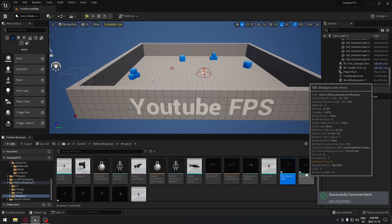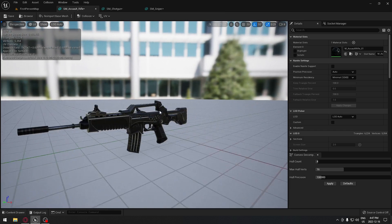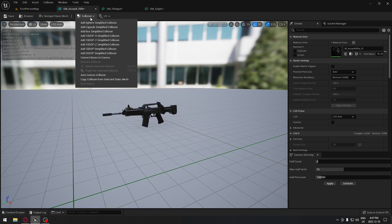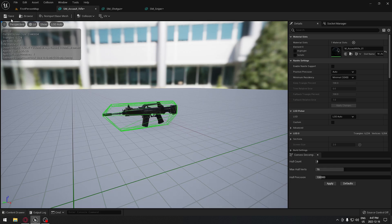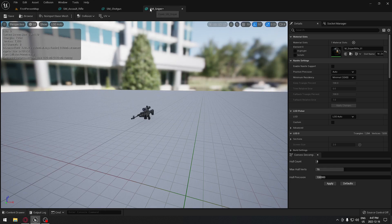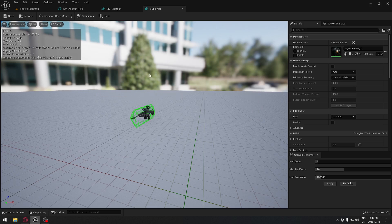We're going to go into each of those static meshes and make sure we have a collision around the weapon, because right now there's absolutely no collision. We're going to need a collision if we want to put physics on the object. We're going to select our assault rifle, run the auto convex collision, select the last option so it wraps around our weapon, and save. We'll do the same thing for the shotgun and the sniper rifle.